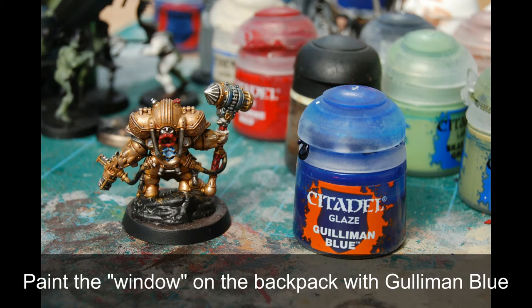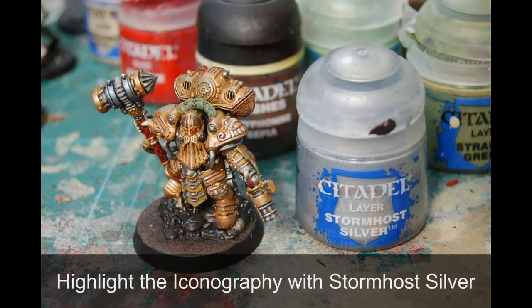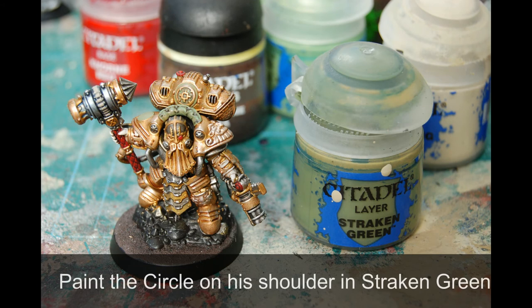As you can see on the window I've used a bit of Guilliman Blue. I do have a habit of going back to other paints - I don't use one colour and then that's it; I'll often forget a part and come back. Then I highlighted those Sycorax Bronze bits with a bit of Stormhost Silver, so the icon on his shoulder pad and the knee cap have been highlighted in Stormhost Silver.